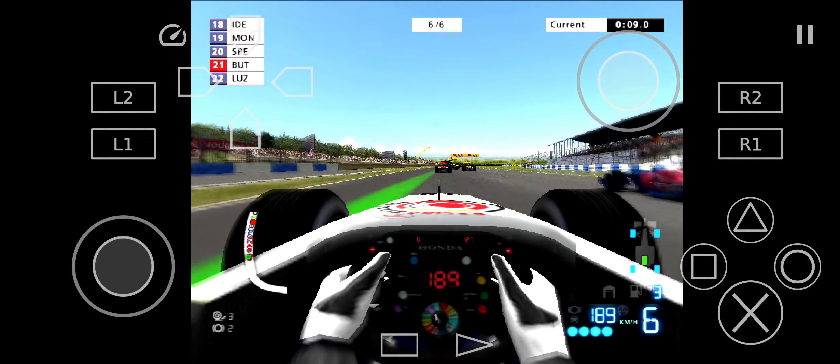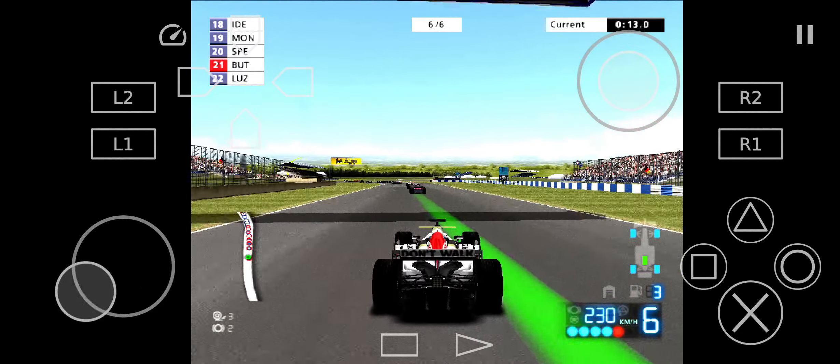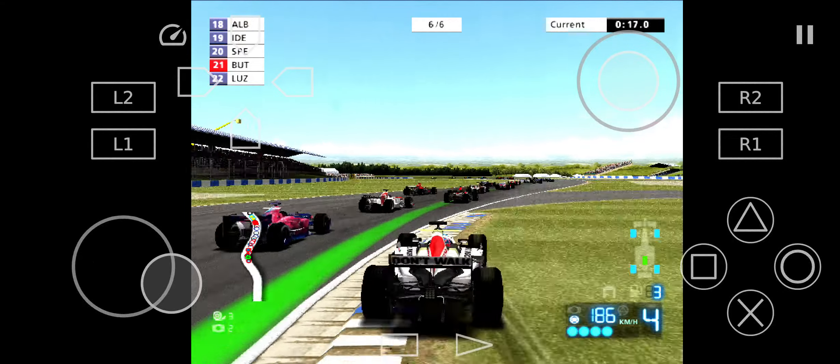Your consistent driving is moving up the field well. Montoya leads down to the first corner. Behind him is Kimi Räikkönen. Next is a long serve.